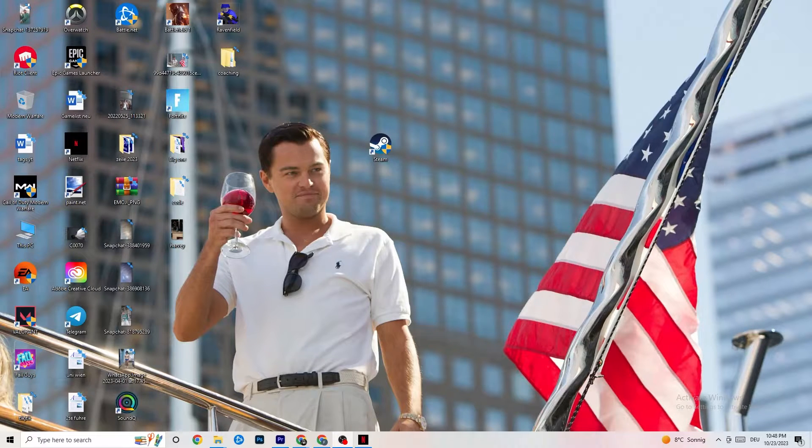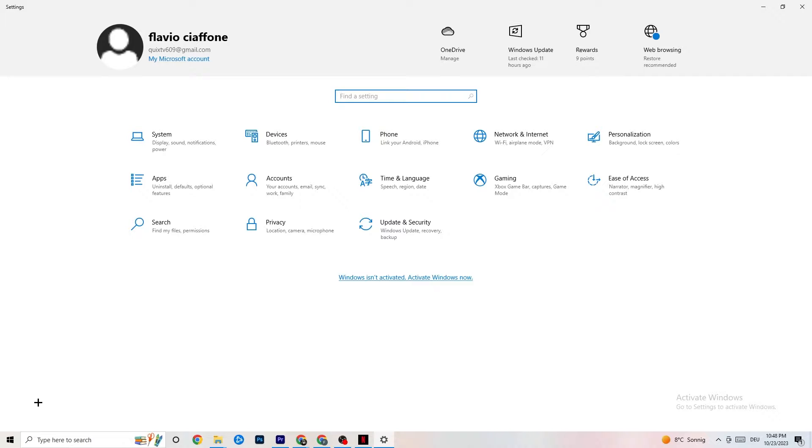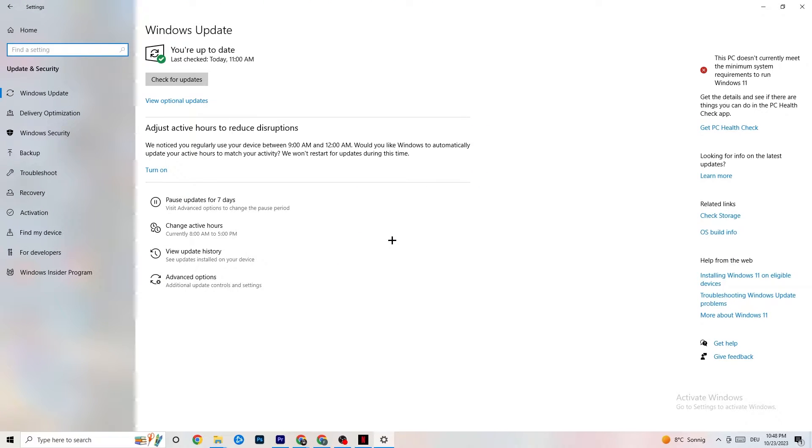The first thing I recommend doing is navigating to the bottom left corner of your screen, click on your Windows sign or use your keyboard key, go to Settings, then navigate to Update & Security. It sounds basic, but trust me — it will solve 90% of your problems. Just keep an eye on your Windows updates and driver updates. Check for updates, download the latest version.